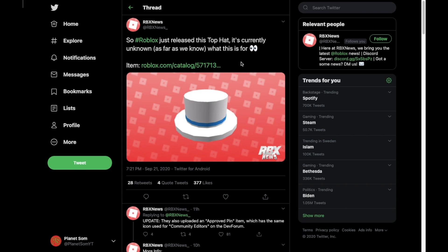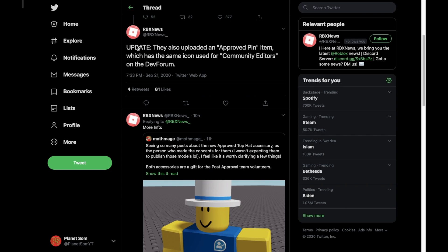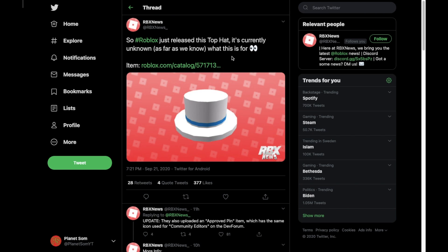It's actually pretty unusual for Roblox to release these, so it's pretty interesting. I have some guesses on what this is for, though it's not really verified. RBX News also said in an update that they uploaded an Approved Pin item which has the same icon for community editors on the dev forum. Maybe this has something to do with the dev forum. My guess is probably that it's got something to do with videos — maybe like if you're a verified video creator, not like making YouTube videos, but that new feature Roblox released.